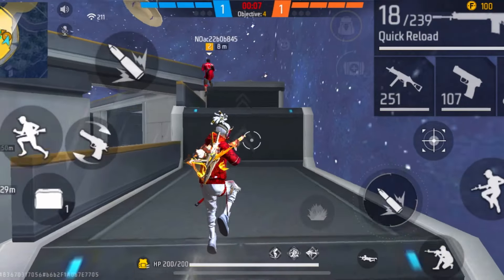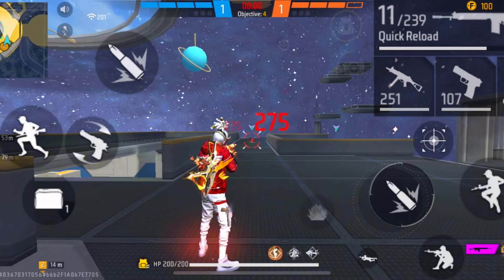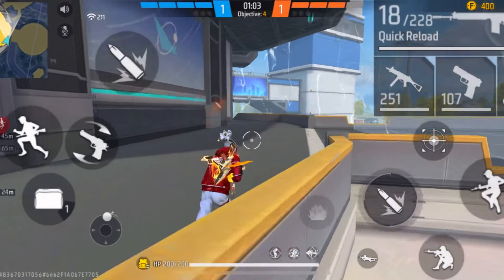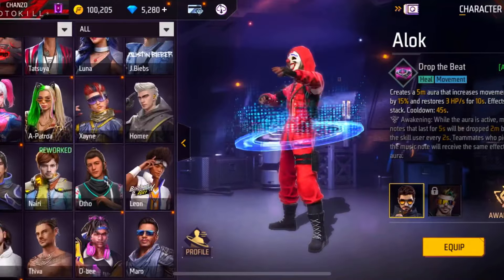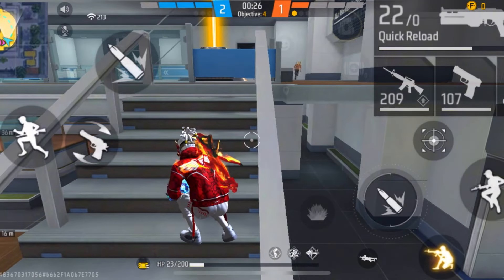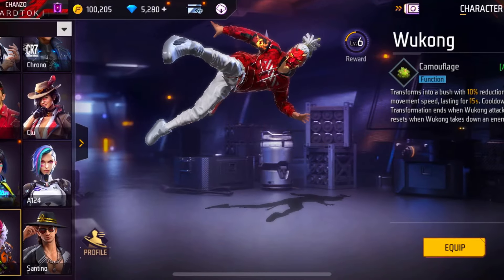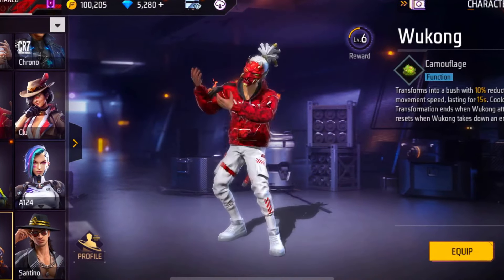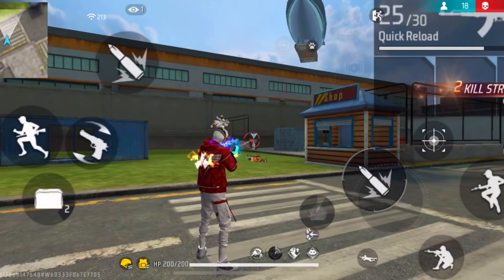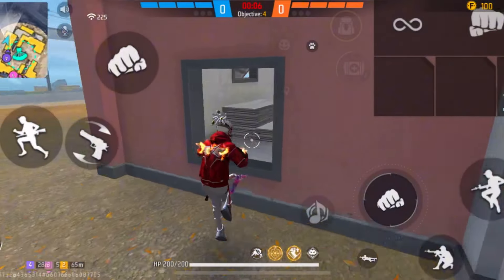Tip number four: get a really good character combination before going into a 1v4 situation. The first character — the active character — is Wukong. Wukong provides defense, but more importantly, his skill resets every time you knock down an enemy, meaning you can use his ability again and again throughout the fight.